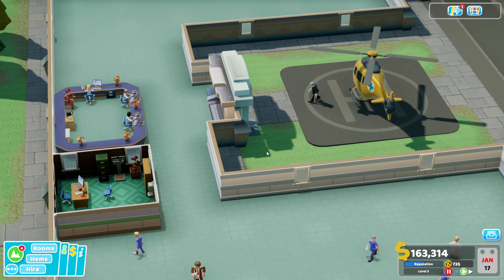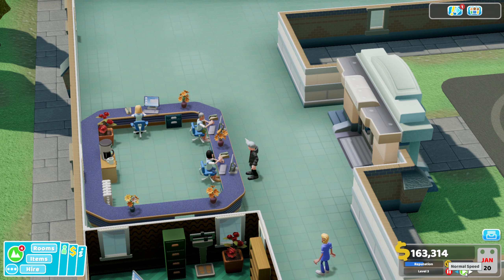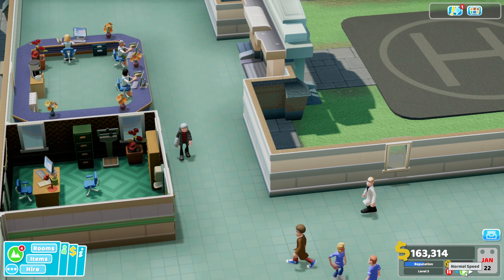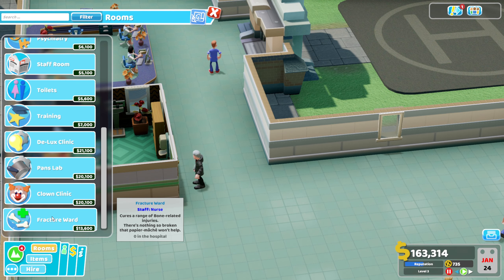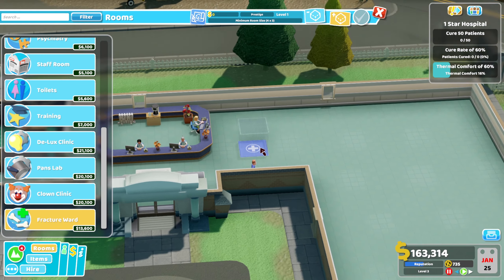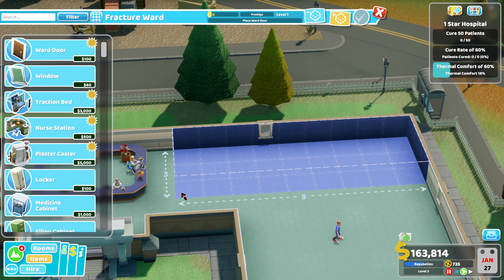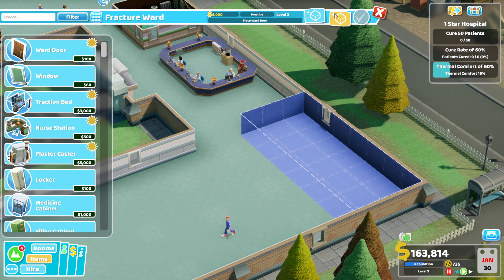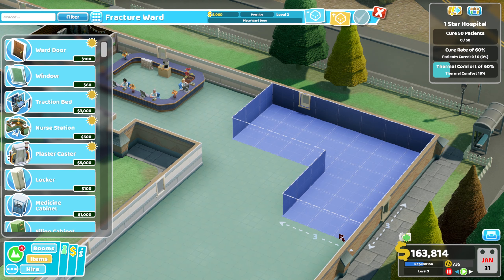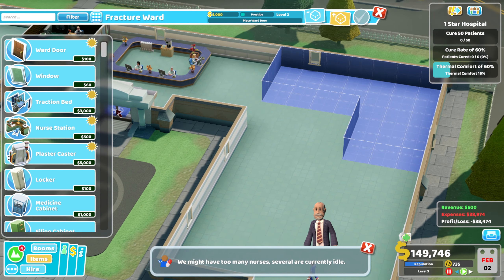We don't have anything else put down. This guy has a fractured arm and will require a fracture clinic. So let's build our fracture clinic. I think we're going to have to build this quite big, because I've taken a look at what's actually in the fracture clinic, and the machinery used in them is pretty extensive in size.